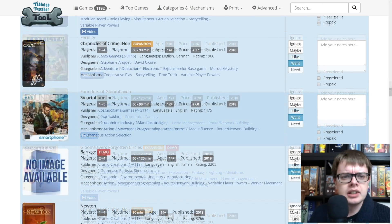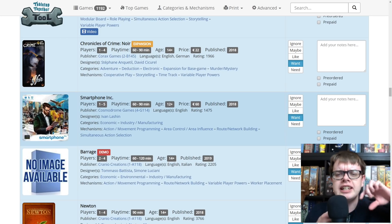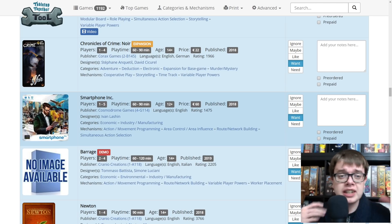Chronicles of Crime Noir — it's supposed to be from Lucky Duck Games but Korax Games are doing the German version. Noir is an expansion for Chronicles of Crime. It's a detective game using an app, and I'm really excited by the noir theme. Smartphone Inc. looks like a cool economic game — it might be a little bit dry based on reading the rules, but I'm hoping to see it in action at Essen. You are overlaying smartphone screens on top of each other to select your actions. I like that.